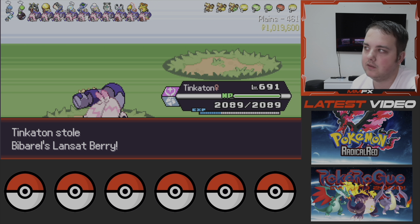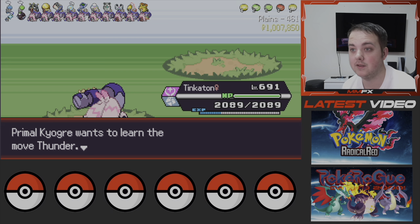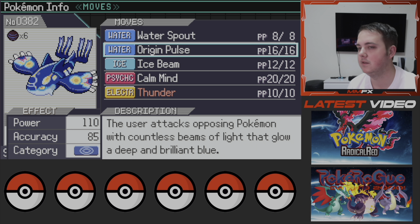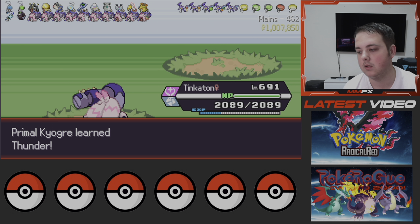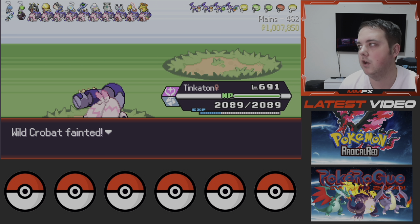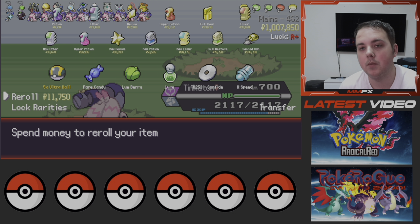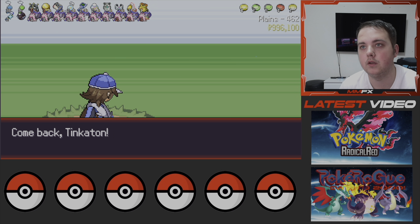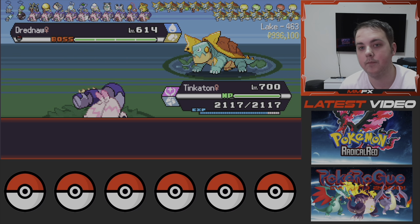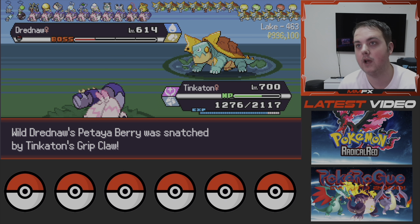Right now we're trying to find shinies — we are shiny hunting this game. Thunder is actually massive, it's what I've been waiting for. We keep Calm Mind and get rid of Origin Pulse. The reason we keep Calm Mind is because we can up our attack if we need to in the future. We re-roll and get a Shell Bell with a Mystic Water on it, so we'll take that — and we did take it. Now we can just use Gigaton Hammer and get the kill.